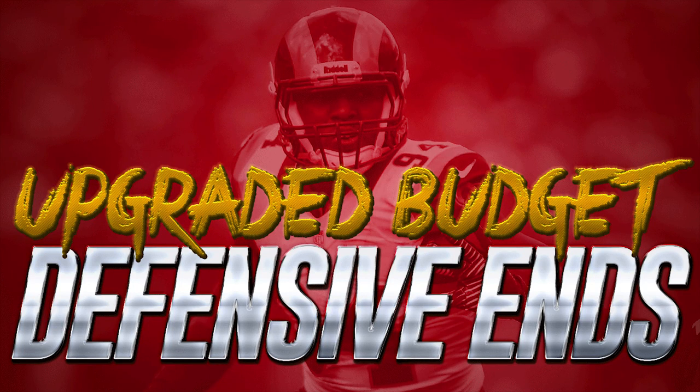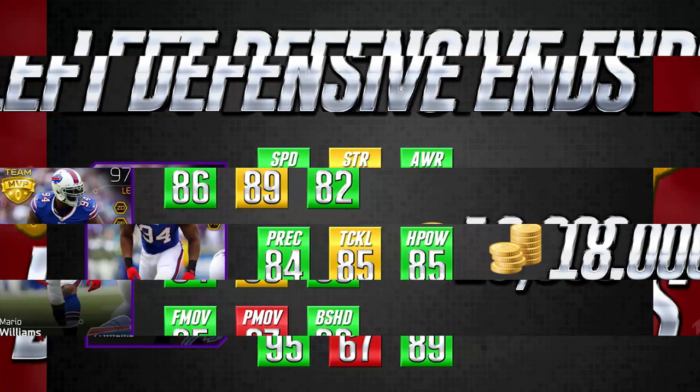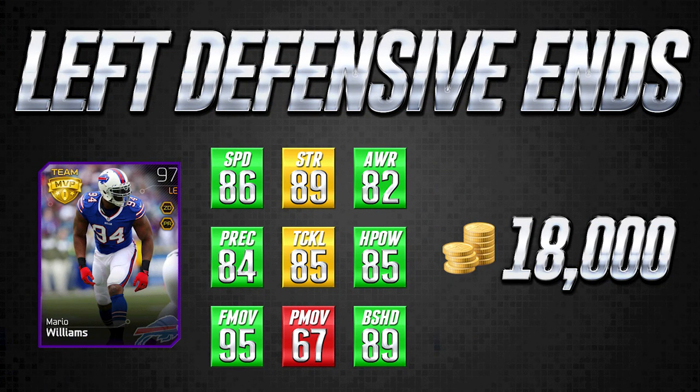We need to consider price, so I'm going to give you a variance ranging from about 5,000 to 25,000 coins across the four cards we're looking at today — two left defensive ends and two right defensive ends, so you can mix and match them. The nine attributes I like to look at for defensive ends are: speed, strength, awareness, play recognition, tackling, hit power, finesse moves, power moves, and block shedding. On the far right you'll see the price of each card in coins.